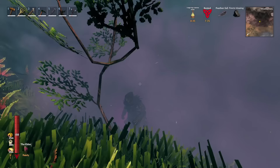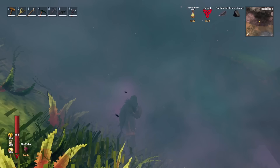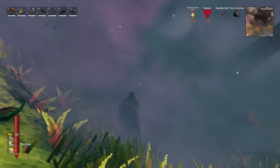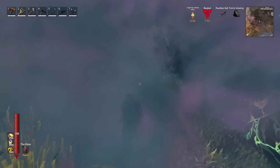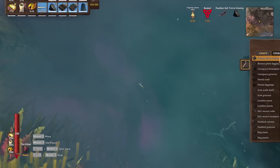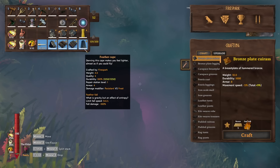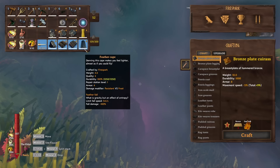Now we're over here in the Mistlands and there's a Gal nearby — I can hear it but don't see it. I highly advise not trying to fight these until you have the feather cape, for two reasons: it makes traversal much easier, and you'll want to get up high to get the jump on one. If you need to jump off the side of a mountain quickly to avoid getting hit, you want feather fall.